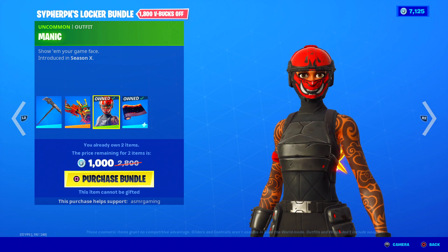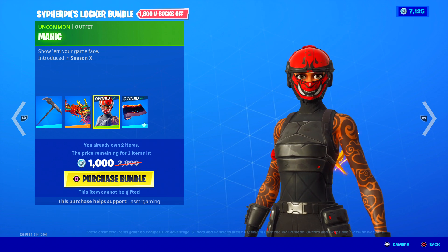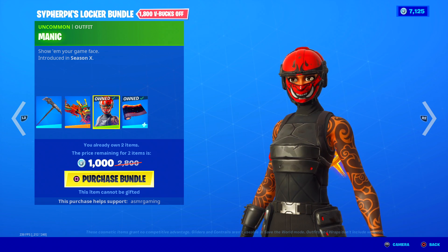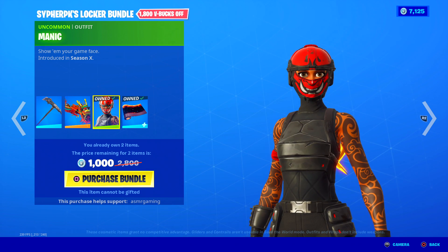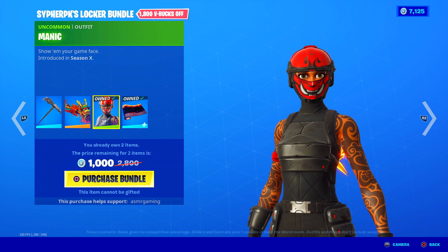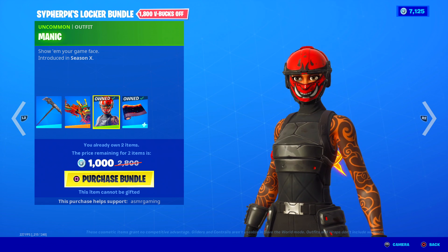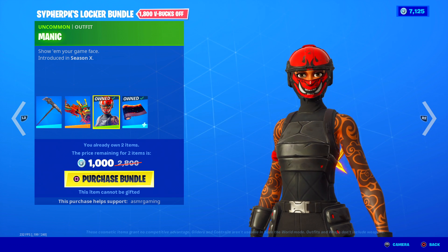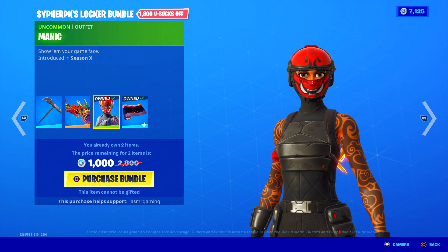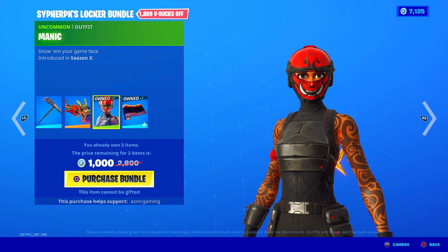So let's check out Cypher PK's bundle. I already own two things in this bundle, so I don't know exactly the price of the entire bundle. But you get the Manic skin. Now, I'm guessing Cypher chose this because of the mask on this skin. I watch a lot of Cypher, and I wouldn't say the Manic skin is like his go-to skin that he uses all the time. It would have been interesting to see him use some of his OG, more popular skins. But that's okay — Manic skin is awesome, and I know why they included it. The face mask part definitely goes with his channel logo. Cool skin; Manic is awesome.